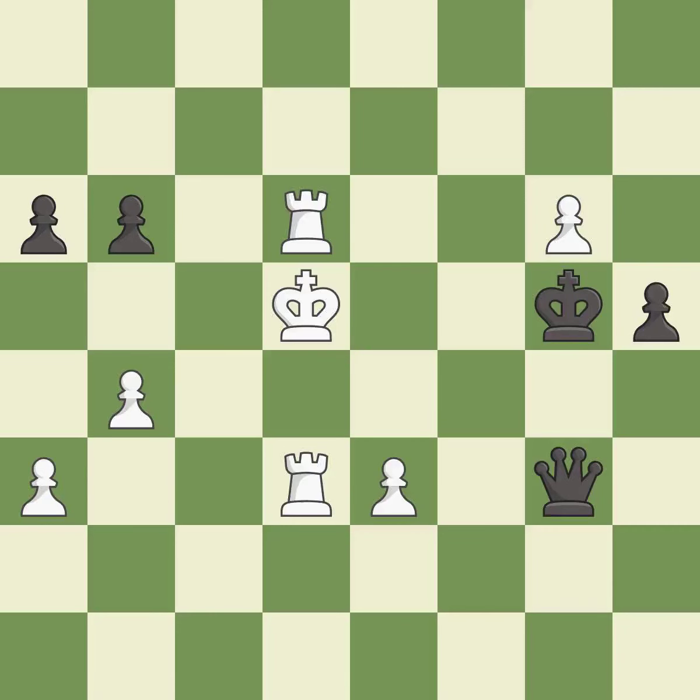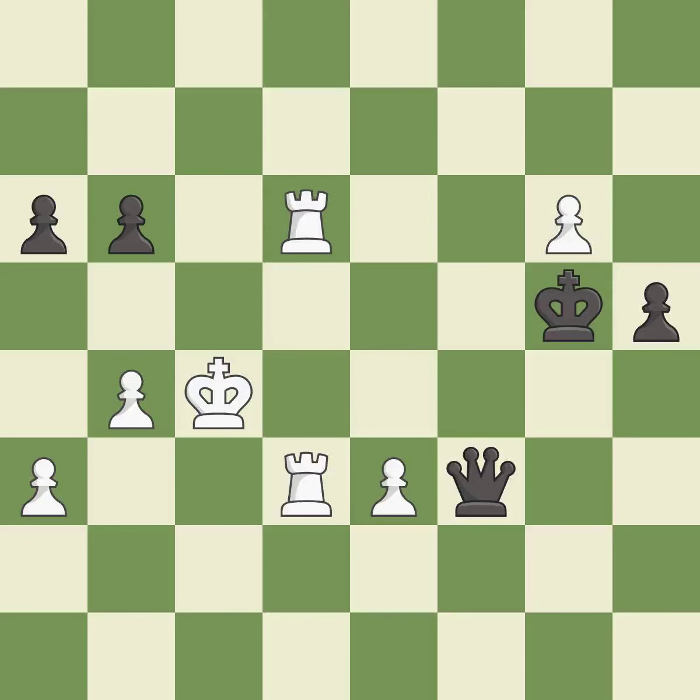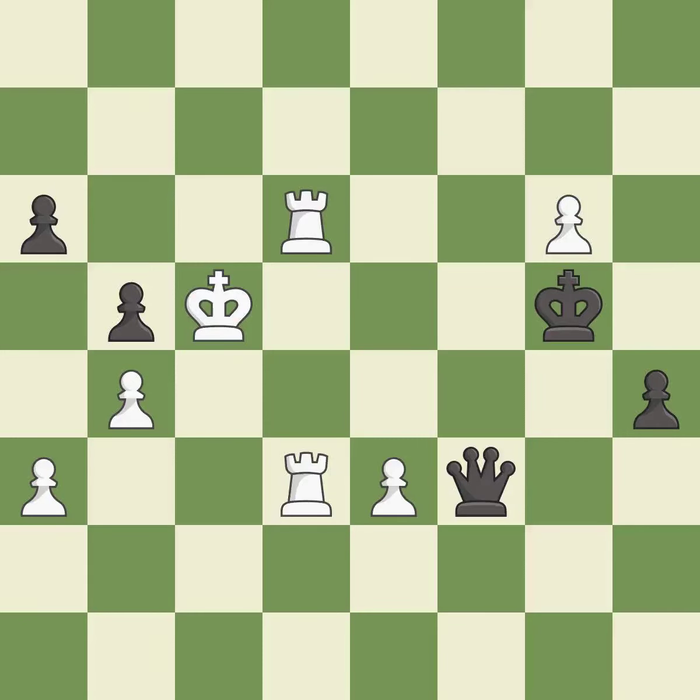This defends a rook that was under attack and had no defenders — it is best. This ignores a better way to evade the check from the opposing queen — it is a mistake. There was only one good move in that position — it is a miss. This steps away from the checking pawn. This took advantage of a mistake and White now has a winning advantage — it is a great move. This allows the opponent to push a passed pawn towards promotion — it is a mistake. The passed pawn moves towards its goal.